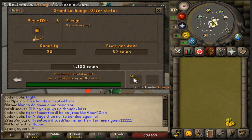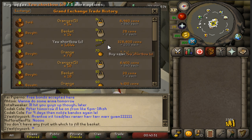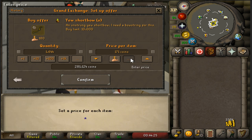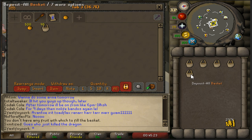Looks like I'm resorting to the baskets again, making some more oranges. And it looks like my yew shortbows sold for 200 coins, which takes us from about 280k up to 328k - not too bad.